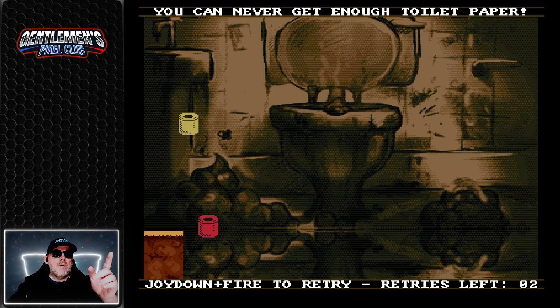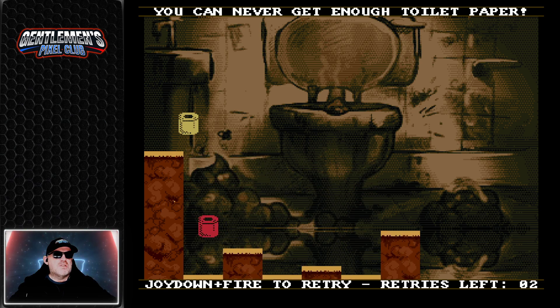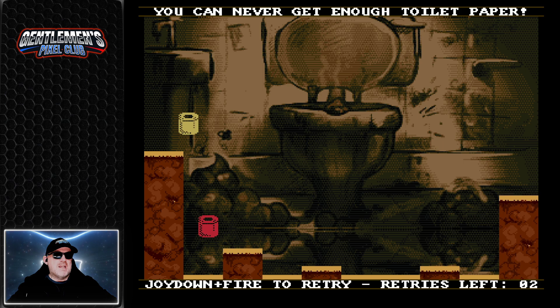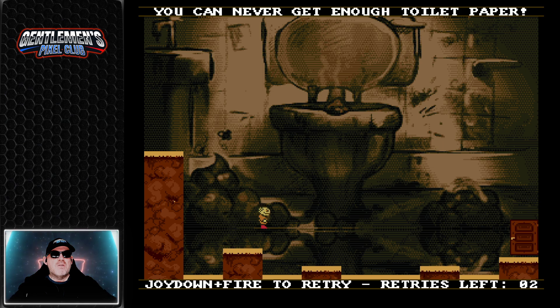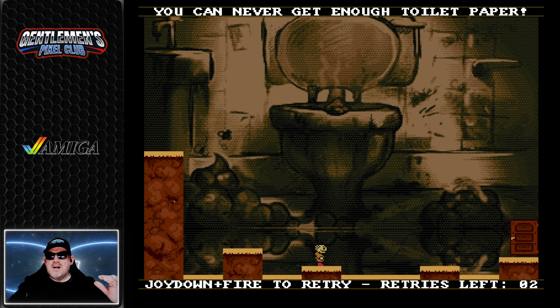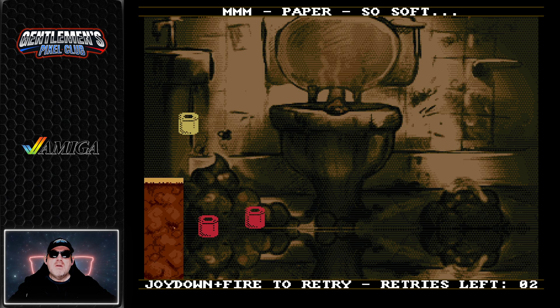Here we are — two toilet papers. We want that one to be as high and that one to be as low. You can see it's not very hard. It's basically a single-button type game — you've only got fire. All you've got to do is hit fire to build the level of sewage, and when the sewage is right you can just move across.